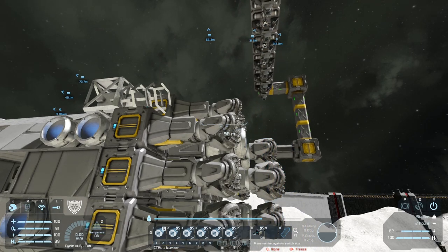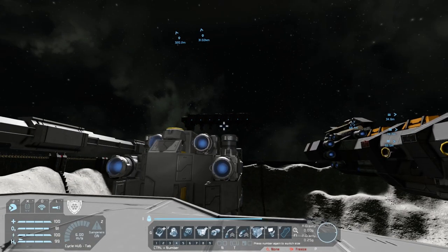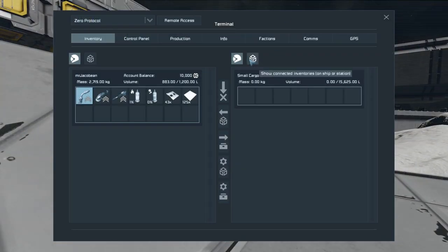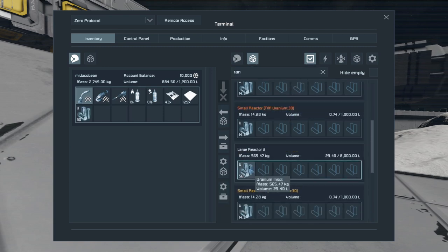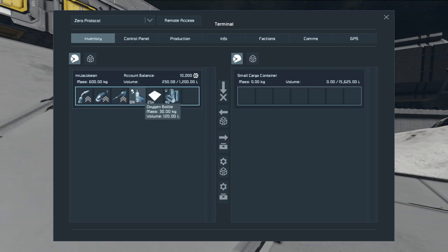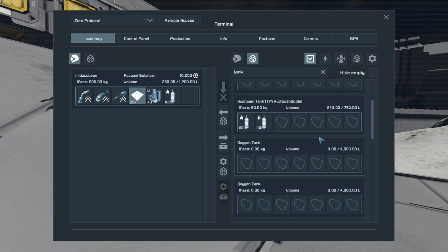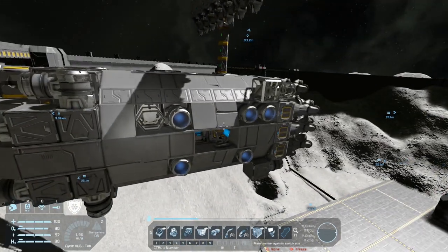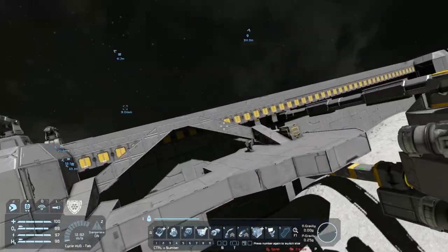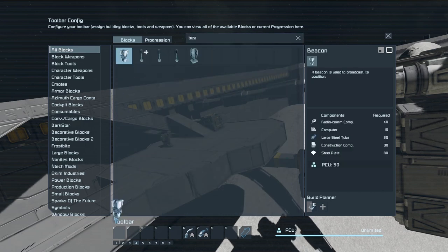Let's disable the laser array and send it backwards. We're going to grab ourselves some uranium from our supplies, drop off our resources, refill our tanks, and grab some bottles. One thing we might want to add — we have an ore detector. I'm going to want to throw down a beacon so that we can see where this thing is. And also we want a remote control because I find that remote controls are really useful.